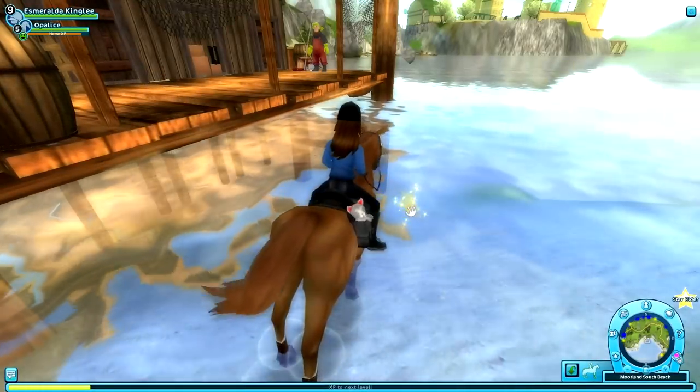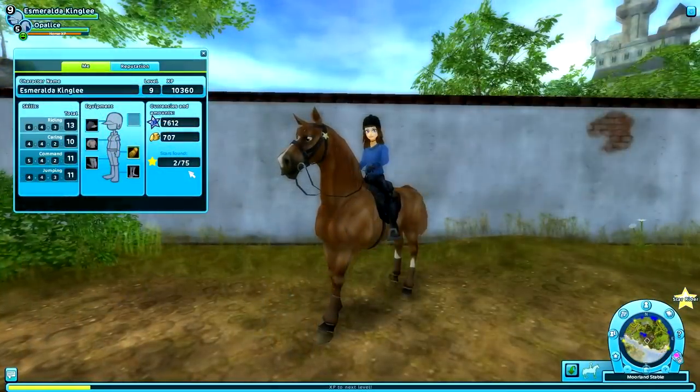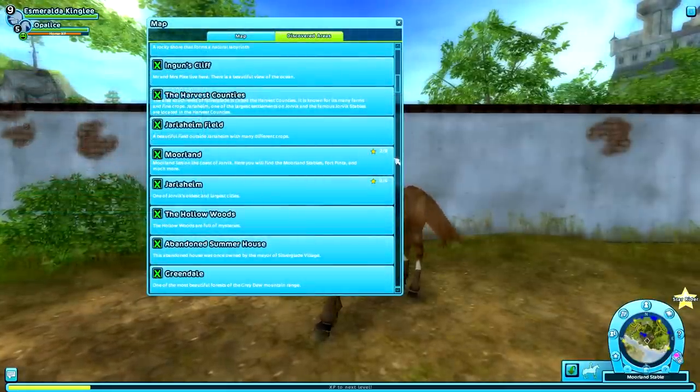You can collect the gold stars you find by standing close to them and clicking on them. You can see how many gold stars you've found by looking at your character sheet. If you want to see how many gold stars you've yet to find in a certain area, you can look on your map.